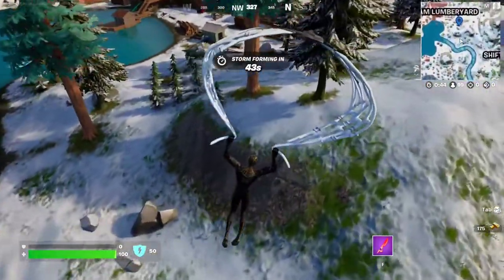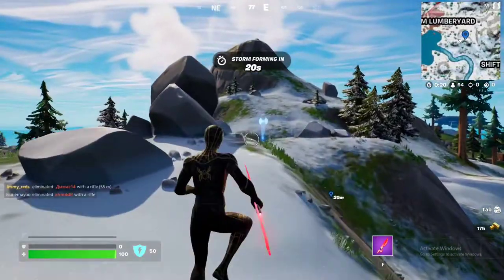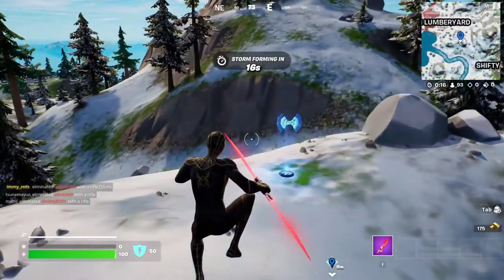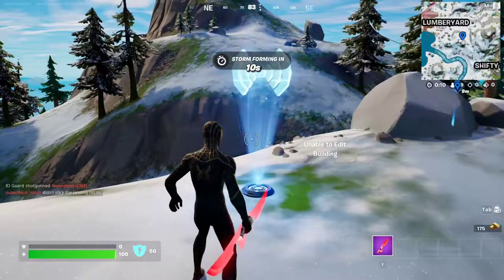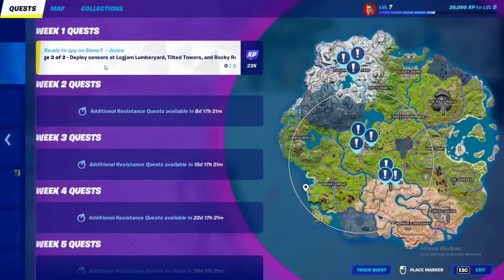Basically, you just go to the uplink as usual and find the hologram, which should be right around here — there it is, right on top of this hill. Let me ping it correctly so you don't get lost. It's right over here, so step on it — that completes stage one.